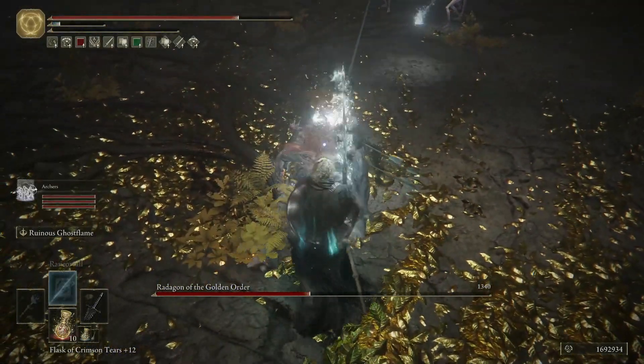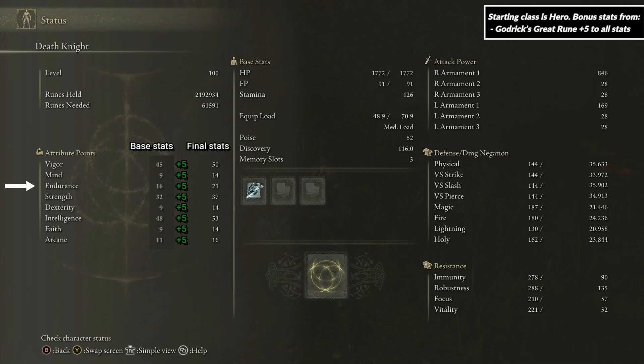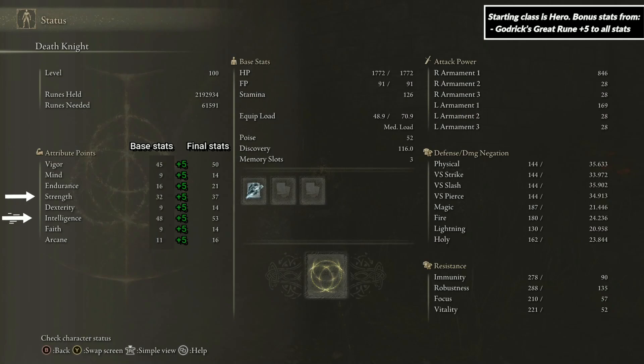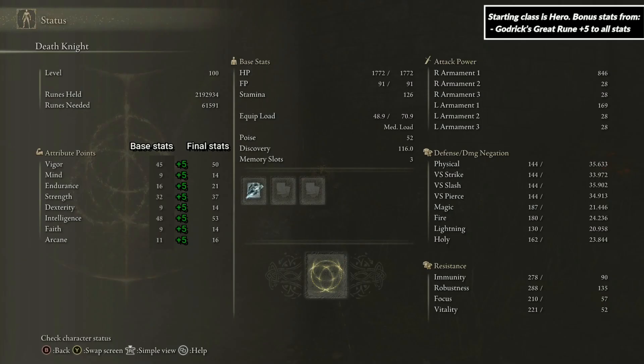Without further delay, let's start with the stats. 50 vigor will give us a great amount of HP. 21 endurance in combination with the talisman Earthtree Favor plus 2 will allow us to mid-roll. 37 strength and 53 intelligence will give our weapons and spells good damage, while 14 in Faith is the minimum needed to use the Rancor Call spell. We need no points into Mind, Dexterity, or Arcane for this build.